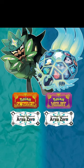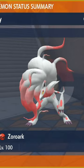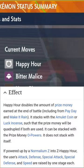If you've pre-ordered the new DLC, the free Hisuian Zoroark that comes as a pre-order bonus has the move Happy Hour, which doubles your money received at the end of a battle.